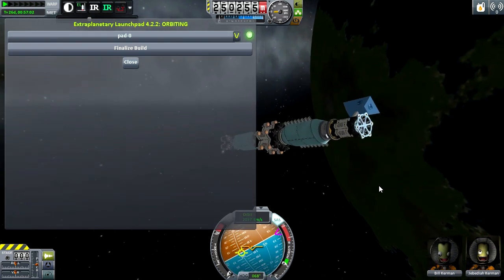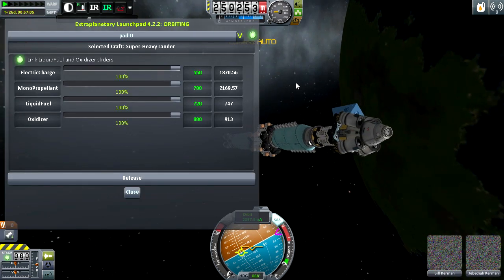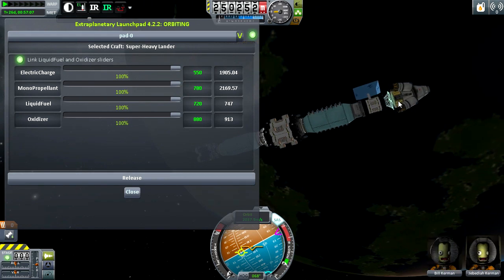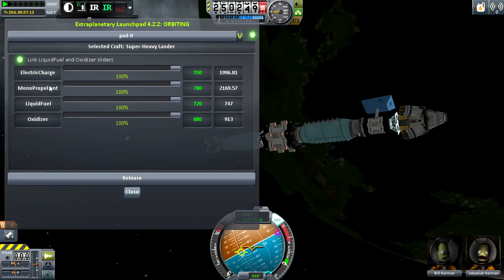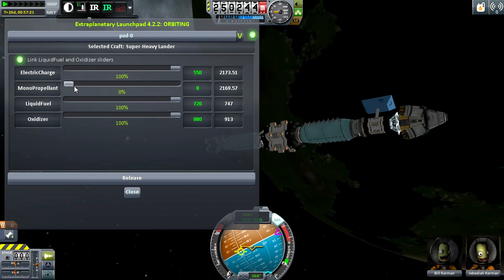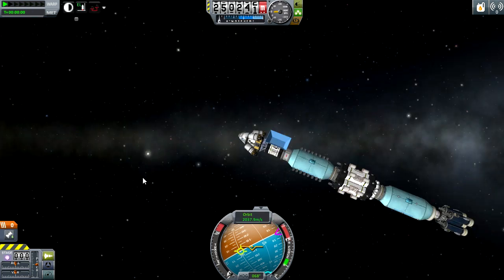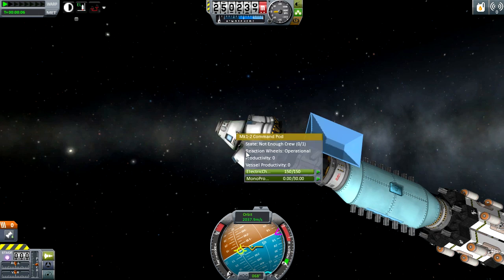Our super heavy lander has just finished construction. Let's finalize the build. If you notice, we have a couple of extra resources — there it is sitting on the launch piece. We have monopropellant, but I don't think I actually need any on this lander, so I'm going to set it to zero because I simply don't believe I'm going to need it. Let's release it.